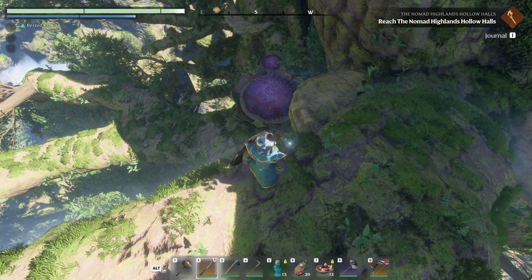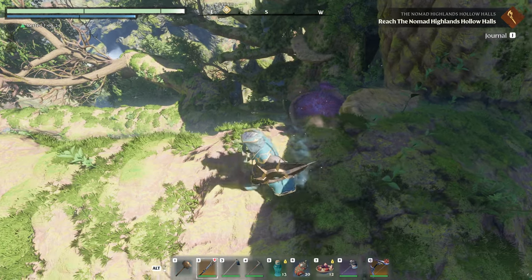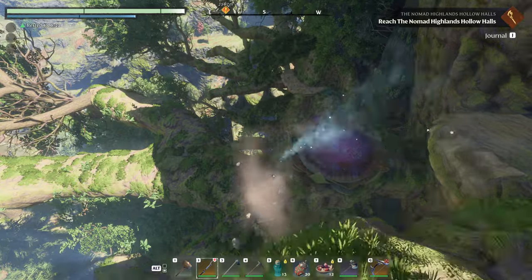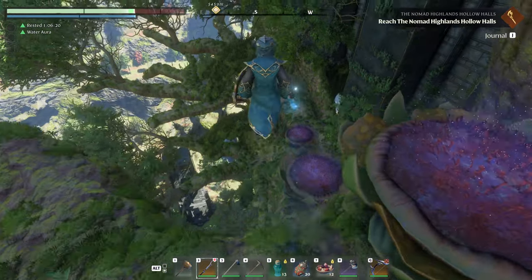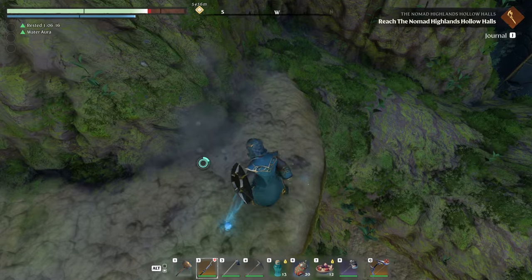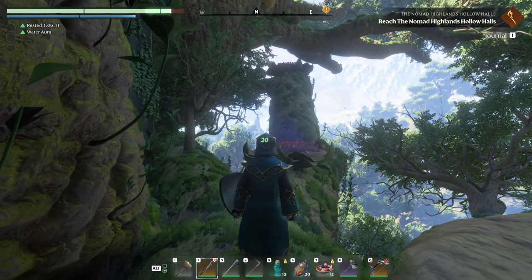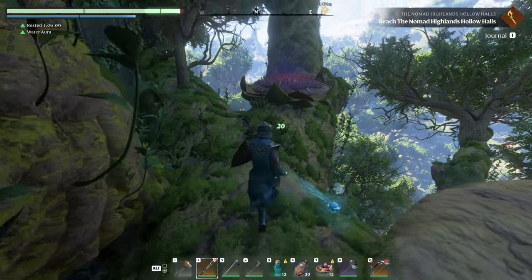That is what I have found the easiest way to deal with these. Let's see if we can get down here and I'll try one more time — it helps if I actually hit my glider, you know, makes it a little easier. Alright, let's try it once again. Maybe the first time was magic and I just happened to get it right the first try.